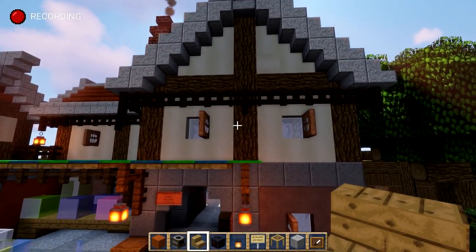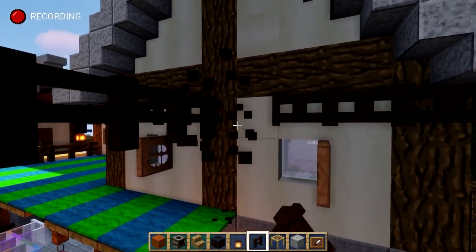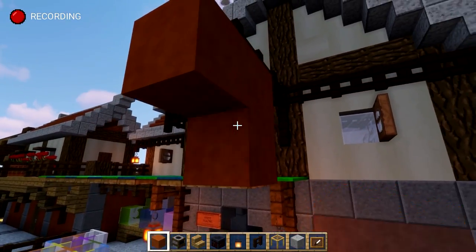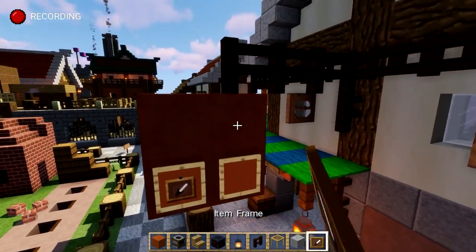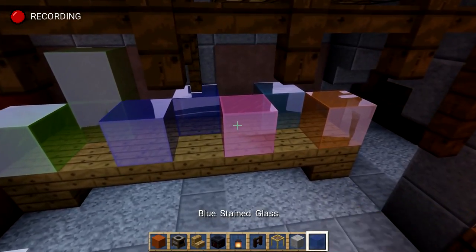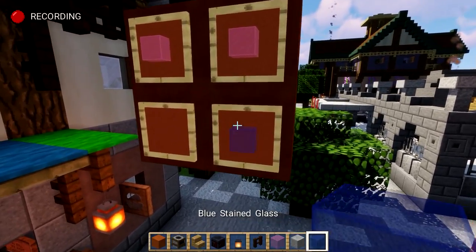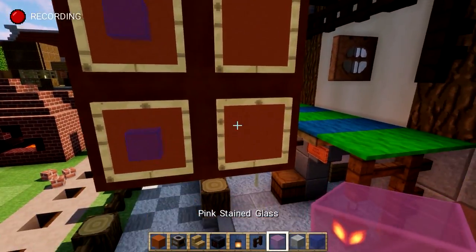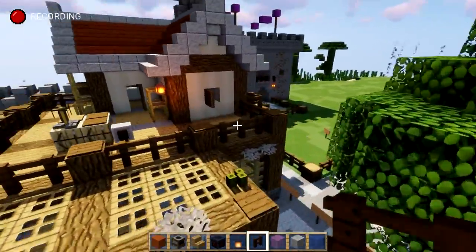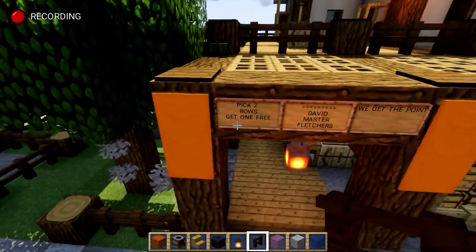So this is the glazer's house. We can add a sign for the glazer's too — let's grab some nice glass in a couple of colours and put it in an item frame up here. Boom, buy your glass right there. We've got the Fletcher's house over here too — they've got a pretty good sign already, but we could add another one.